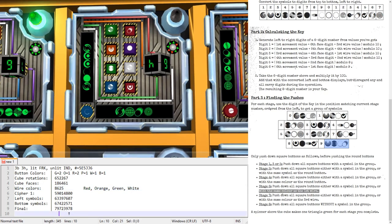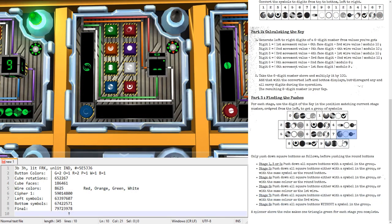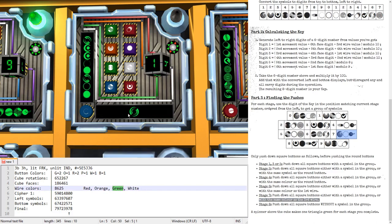Stage seven is group seven again — we already know we don't have any buttons from that group. But we also want the same color as the third wire, which here is green. So press all of the green buttons.